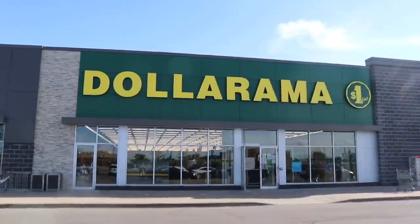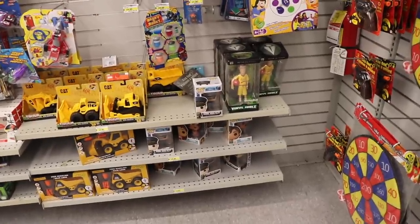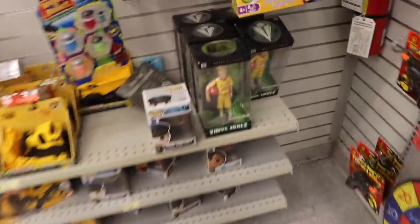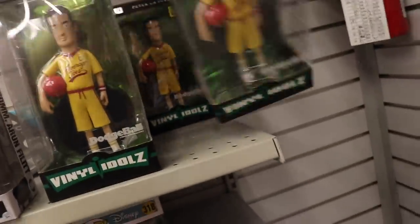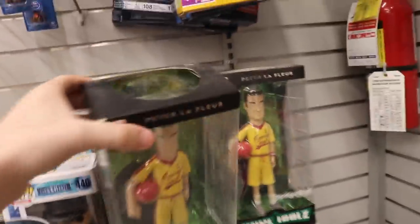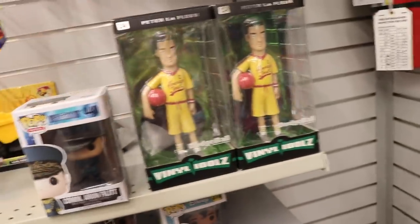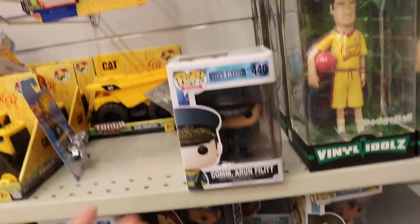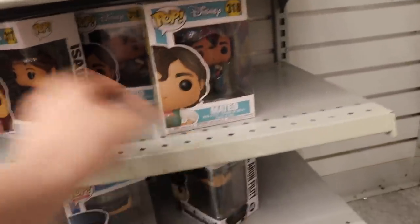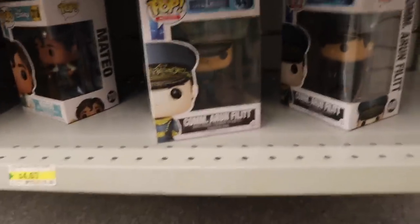Over here at Dollarama, this is their little Funko section. They have none of the new ones — I was looking for the new Dragon Ball Z ones that were supposed to be available here in Canada, but I don't see them yet. They have Peter LaFleur from Dodgeball, a vinyl idol that's been here a while because it's pretty dusty. They also have some Valerian characters, as well as Matteo and Isabelle. I'm not going to be getting anything today, but I wanted to show it off.